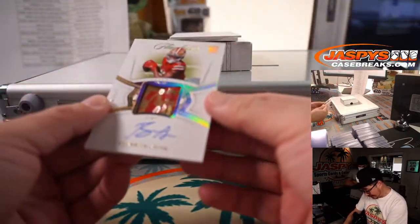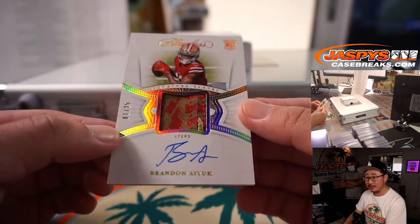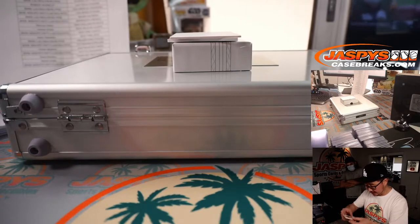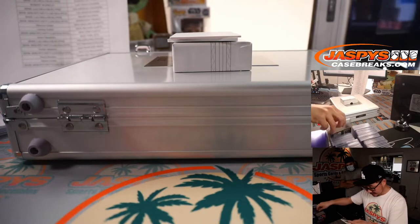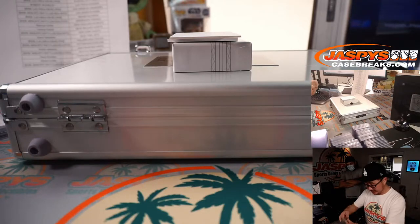We've got a Brandon Aiyuk — that's a cool piece, looks like his glove. 1 out of 25. San Francisco — Victor picked up the Niner straight up — gets the piece of his glove and his autograph. In fact, Signature Gloves is the set. That's awesome.